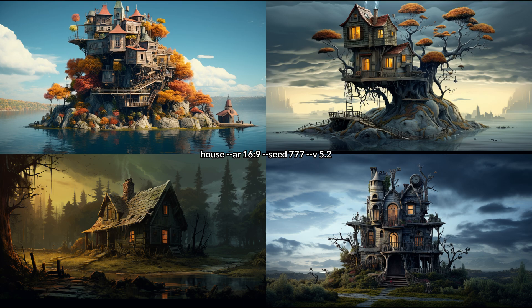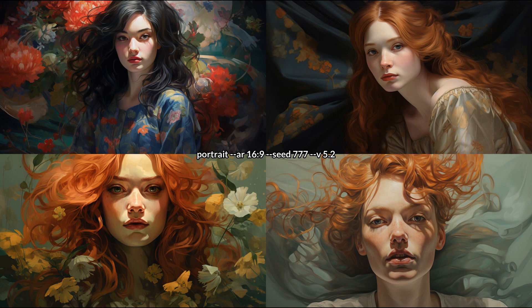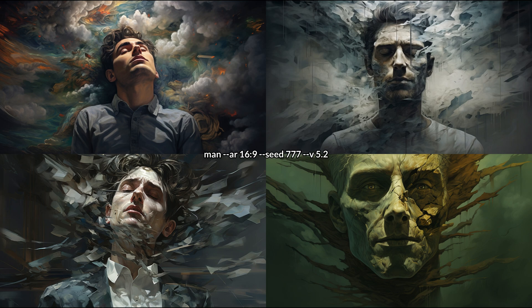This one is house. It's a little bit better, at times kind of unrealistic still, and it tends to change the location from a city to a really isolated place like a tiny island or the middle of the forest. Changing the topic, here is portrait — kind of a painted look, again stylistically reminiscent of 5.1. And because we always seem to get women in the portraits — okay, mostly — here is man. Painted look still, I don't know what's going on with the exploding or attacking mist in these.